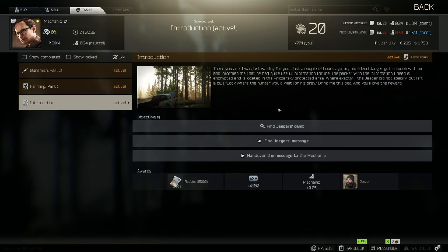What you want to do for Introduction is you have to find Jaeger's camp, then you have to find his message, and then you have to hand it over to Mechanic. Without further ado, let's get straight into showing you where that is.